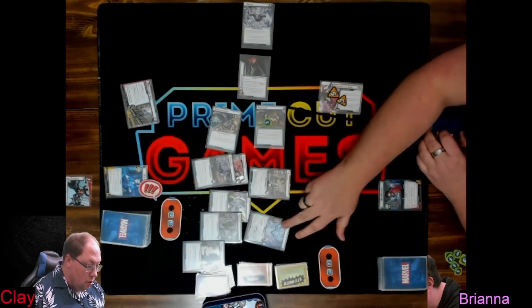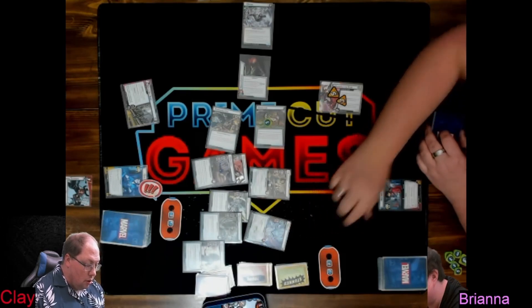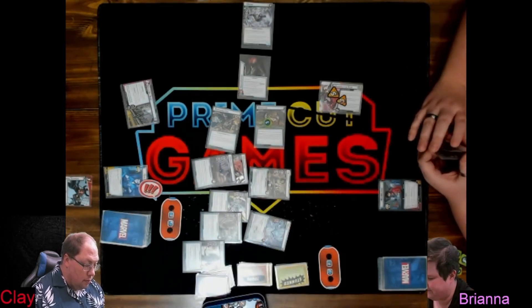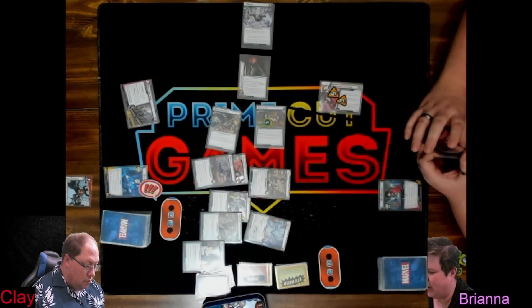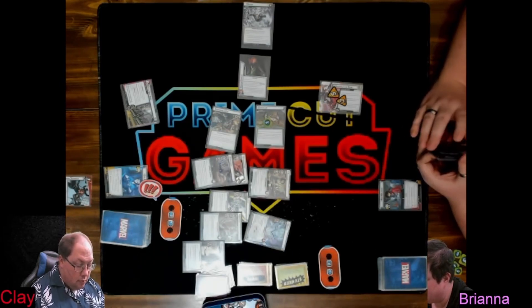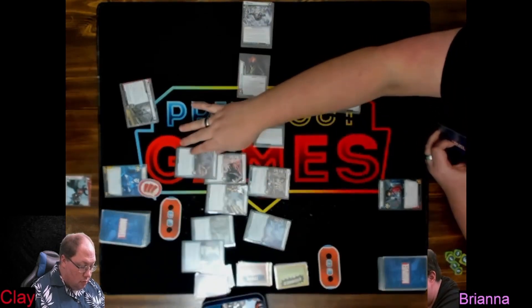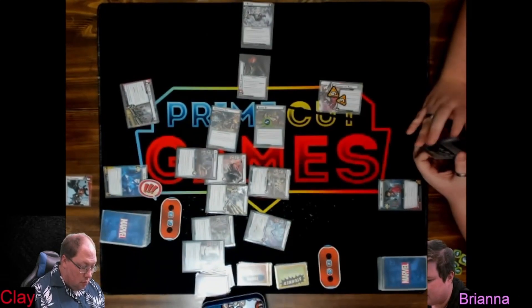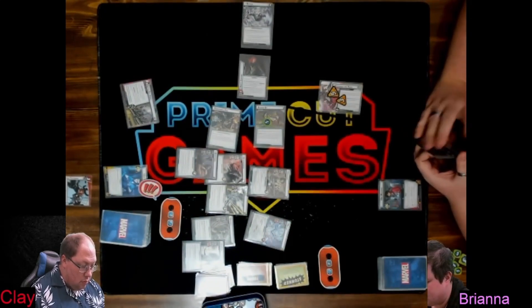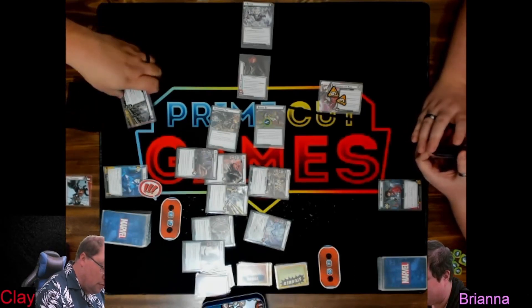Attach this to a non-psionic ally with the highest cost — the attached ally engages its controller. The terrible part is the Surge. The easiest thing to kill, but it gives us an extra card.